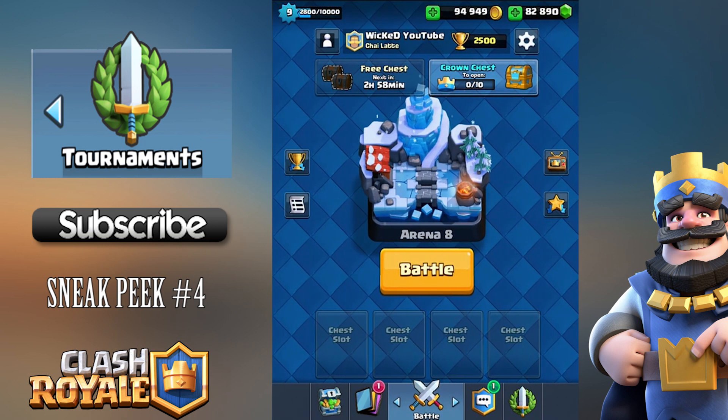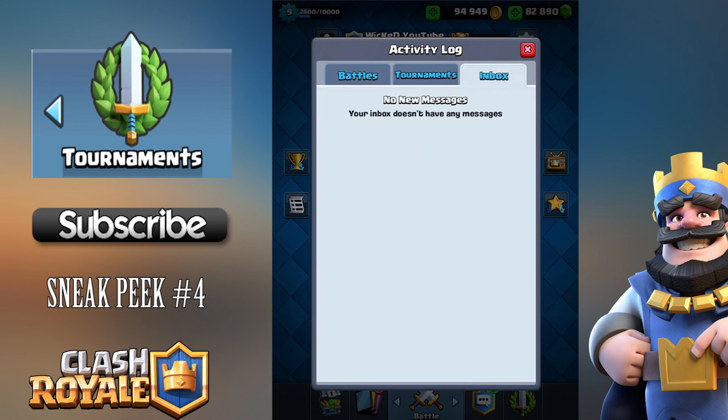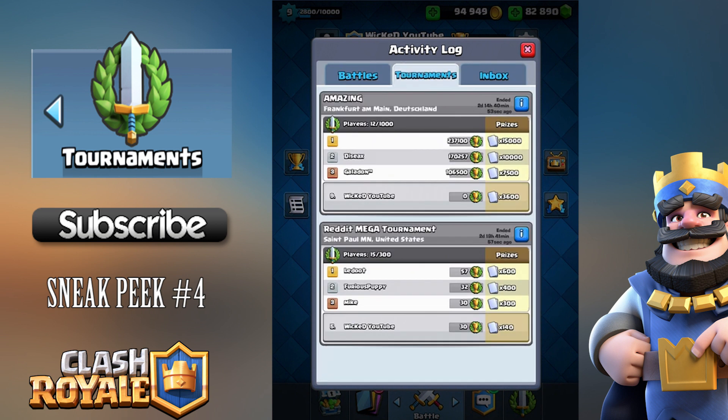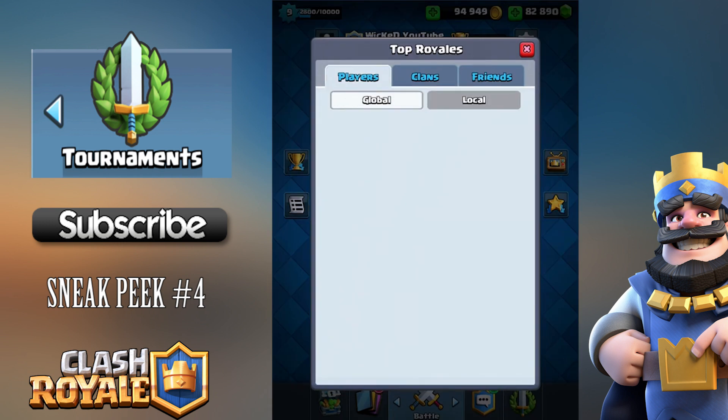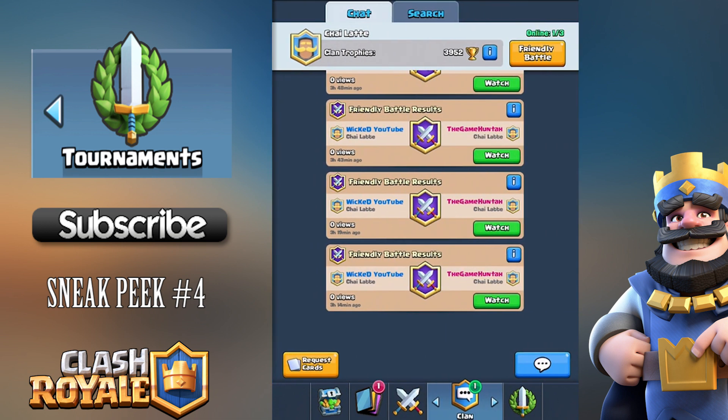That's the home screen — nothing major changed there. You still have the activity log, your normal battles, and your inbox, but now all the tournaments you've participated in will be featured there as well, showing your placing, who won, and all the details of the tournaments you've participated in.